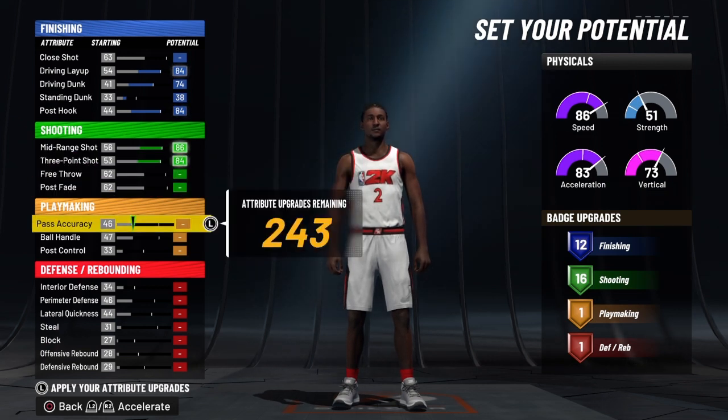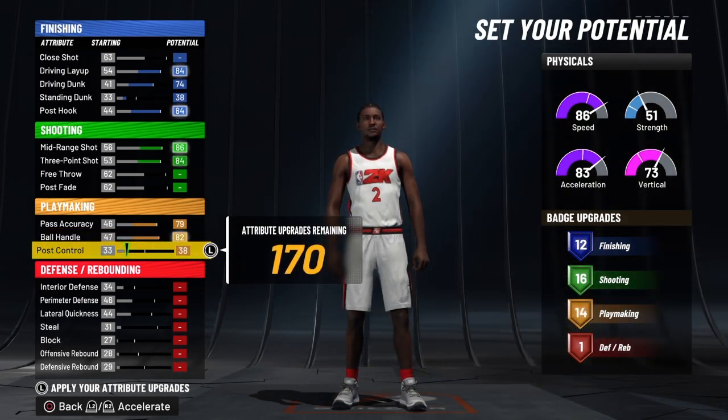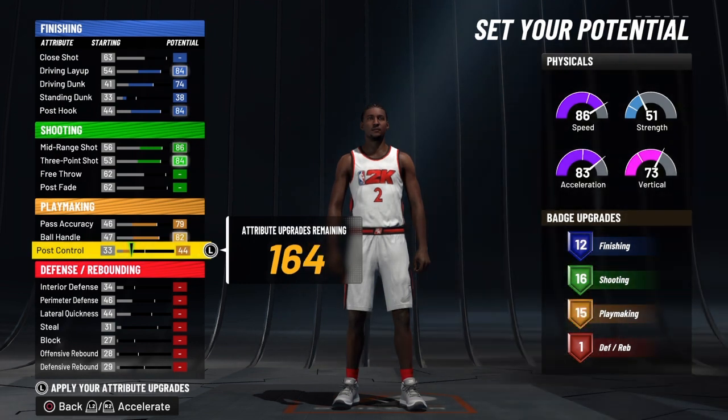Nothing on the free throw, nothing on the post fade. His pass accuracy we are going to go all the way up. We are going to go all the way up on this ball handle, and on this post control we're just going to bring that to 44.